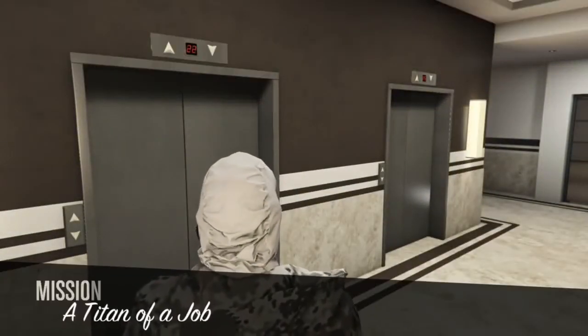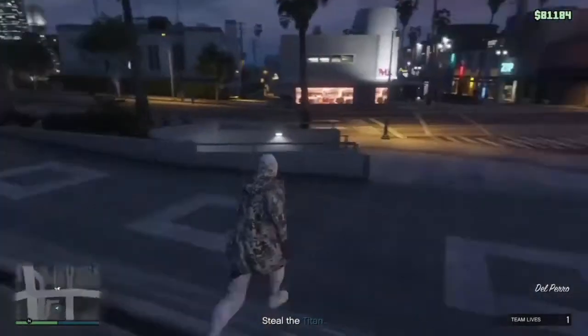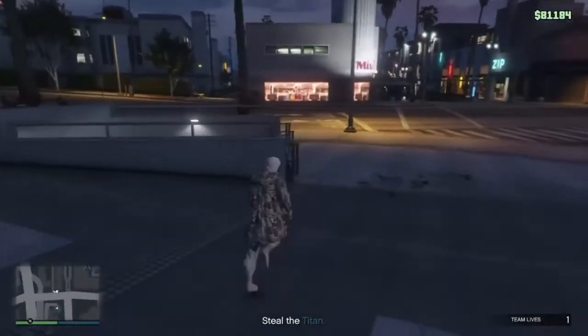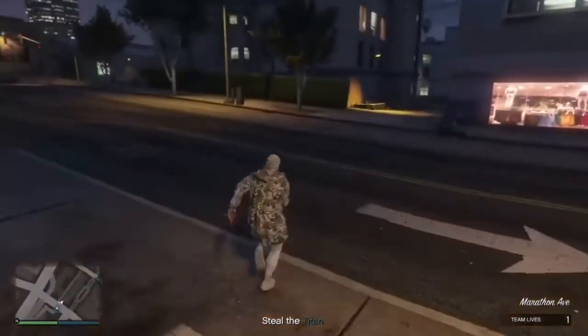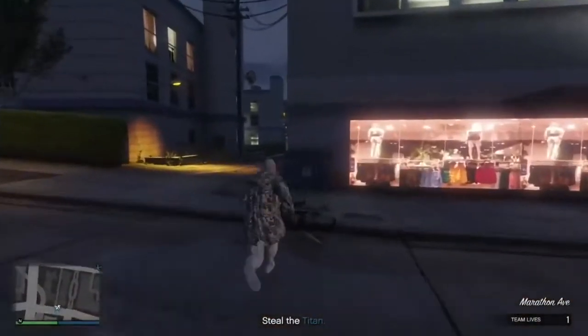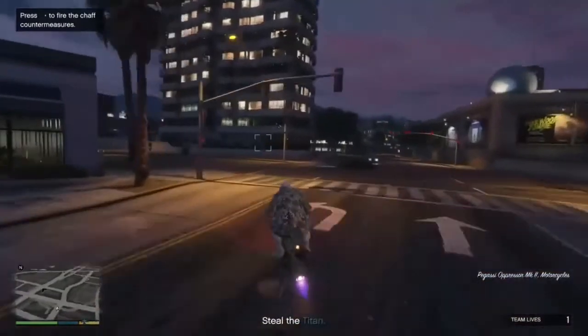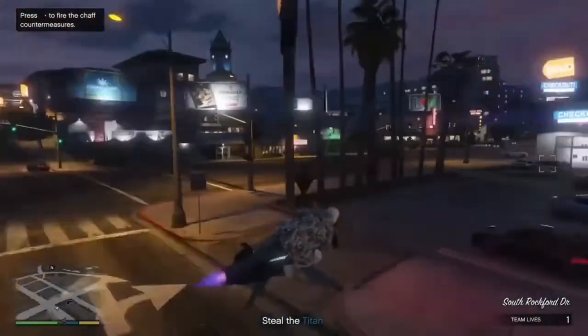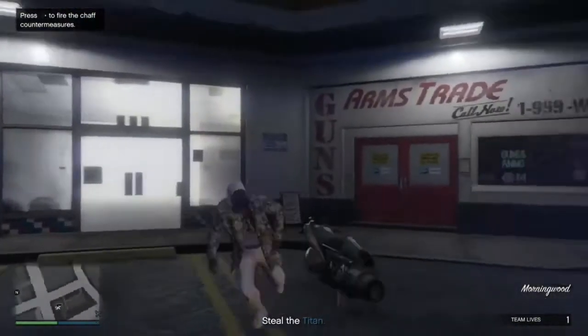It should kick you out of your apartment. I'd say you should do it to the one near Del Perro, and as you can see you have an invisible torso. If you don't have an invisible torso, just start up a Titan of a Job again and then it should work. Next, head over to the nearest gun store. The best part about this glitch is you get to keep the hood of the gas mask, which looks really good with this outfit. Just head over to the gun store and save this outfit there — save it twice to make sure.